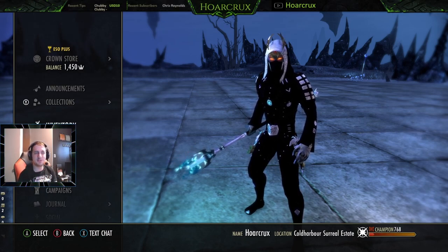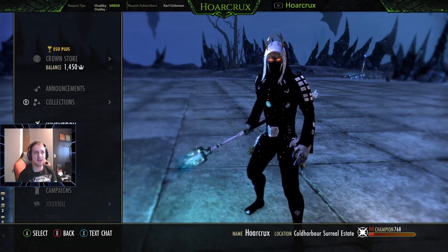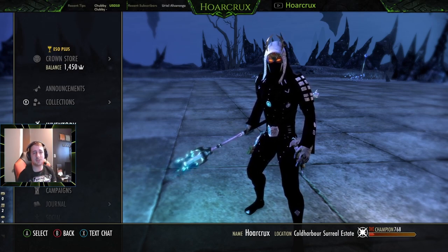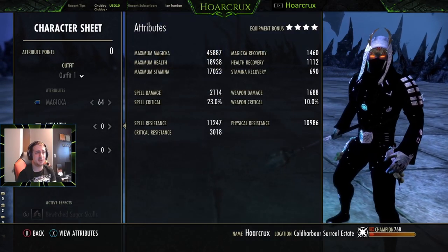This is a super OG build I ran like 3 years ago and I decided to bring it back into the current meta and see how it holds up. In a lot of instances this outperforms any mythic item you could possibly be running. So if you don't have access to a mythic item or you want something cheap and easy to put together for magic or sorcery, this is the way to go. This wrecks, so let's hop right into it.